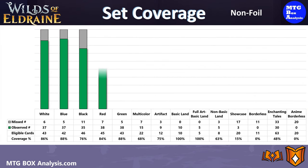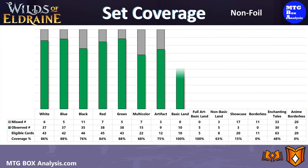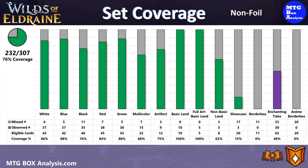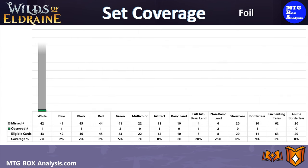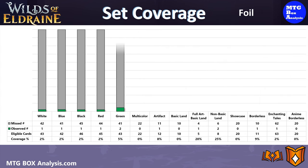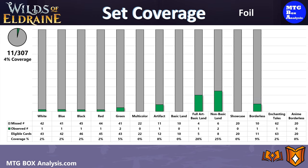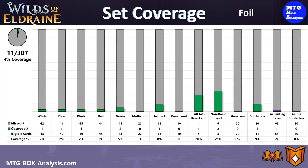Moving into coverage: in the non-foil space, we saw 232 unique cards from the 307 cards we were eligible to obtain from the main set, giving us 76% coverage. From the Enchanting Tales subset, we saw 30 unique non-foil cards out of a possible 83, giving us 36% coverage. In the foil space, we saw just 11 of the 307 cards from the main set, giving us 4% coverage. And seeing one card from the Enchanting Tales subset gave us just over 1% coverage.